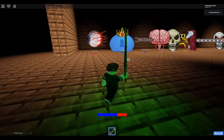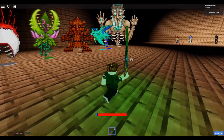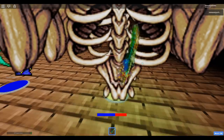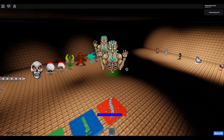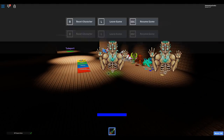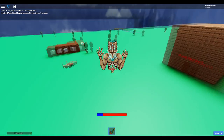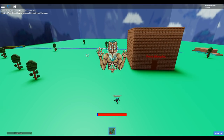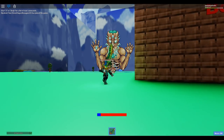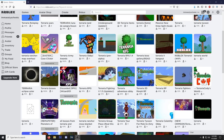We've got Eye of Cthulhu, King Slime, Eater, Brain, Skeletron, Queen Bee, Wall of Flesh, Destroyer, Skeletron Prime, Twins, Plantera, Golem, Duke, Lunatic Cultist, Moon Lord. I'm becoming Moon Lord - who else would I become? Oh yes! This is what I imagine Terraria 1.4 looks like. I'm stuck as the Moon Lord but I'm like a tower now - come at me King Slimes! Zooming in gives us first-person Terraria - Terraria can never do this!